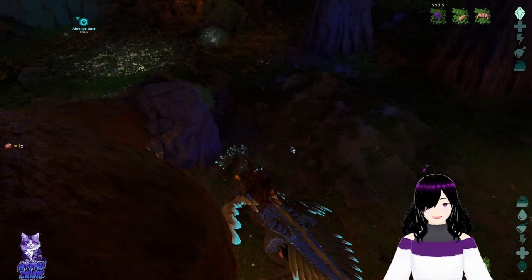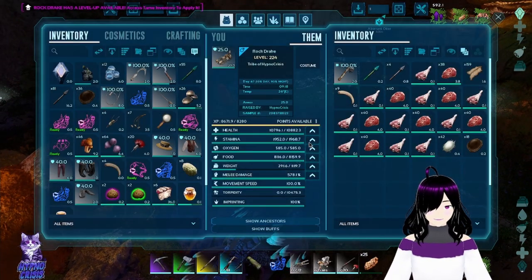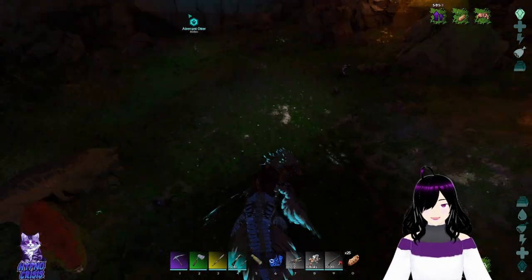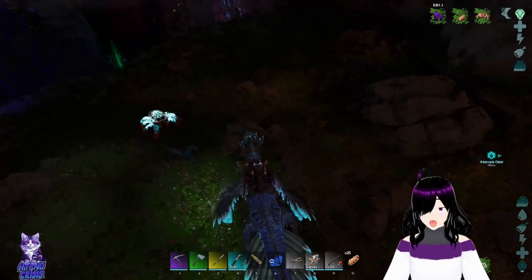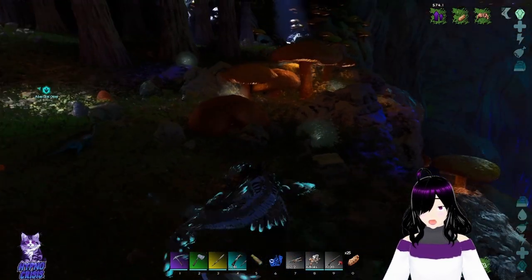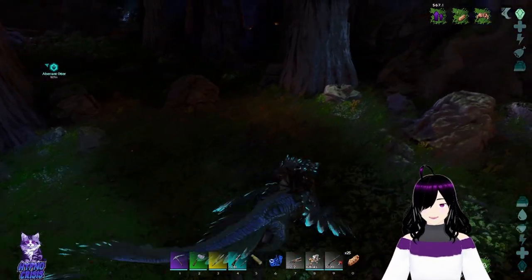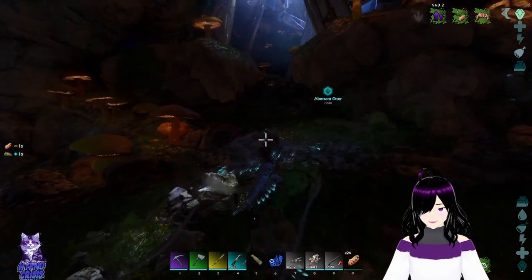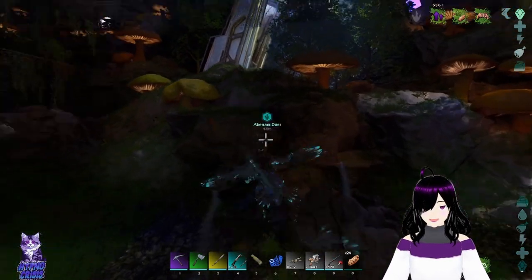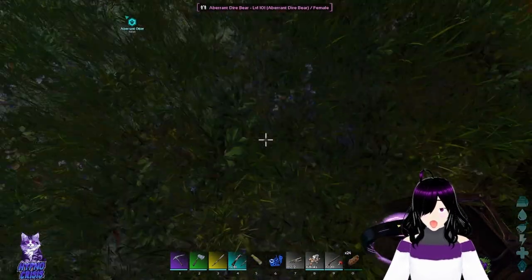I kind of want to normally tame up our old rock drakes too, but we're going to need a bunch of honey before we can do that. So for now I'm just going to keep an eye out for an Ovis or a snail. We did have an Ovis close to the other place so we might go check there - there has been a bunch of them spawning in there, but after the dino wipes it's probably gone.